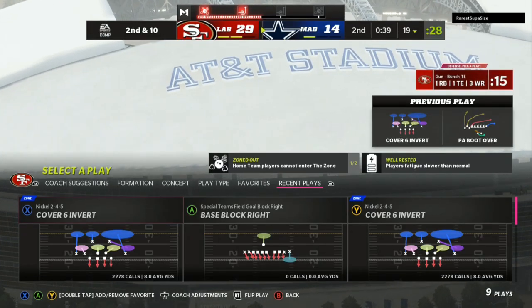The defense we're going to be going over is the Cover Six Invert. I like to use the Ravens defense, but you can also use the Cardinals defense. The Ravens defense has all my match coverages that I like to run.